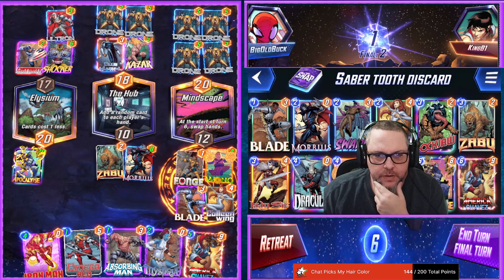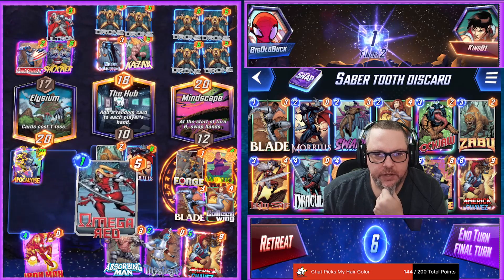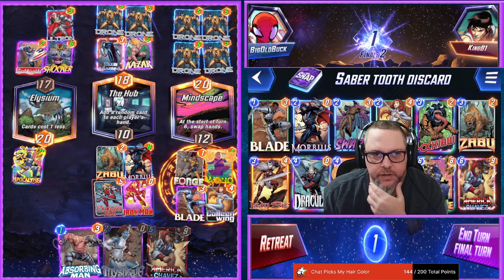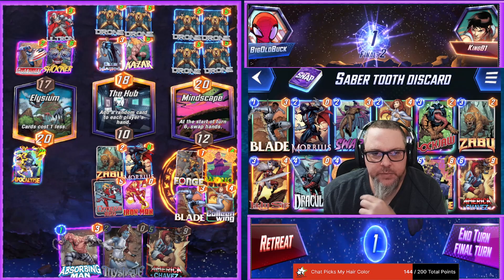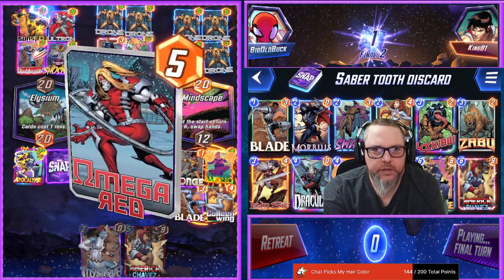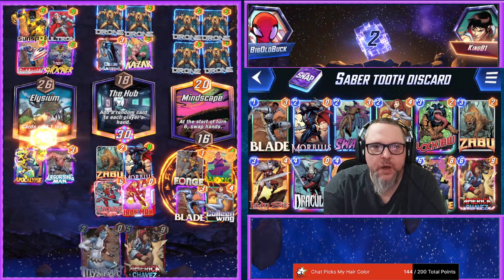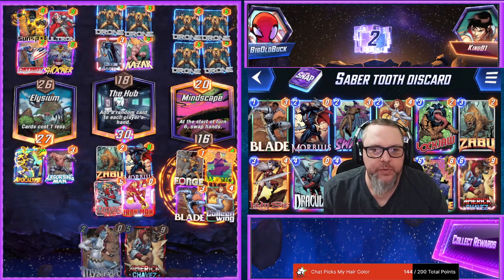We can just play this. I think we just win — I don't know what else they could have. They could have a card to play here. I guess what's Absorbing Man out there just for an extra 3? Sunspot's going to be this. We get 4 there too, and 3. Oh let's go — we got them by one. I forgot about Omega Red's ability, that's so broken with Iron Man. Such a good play.